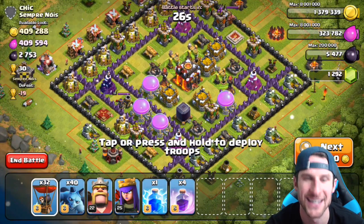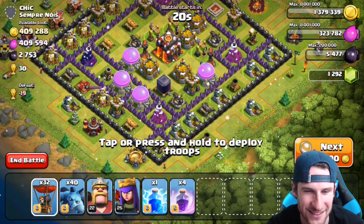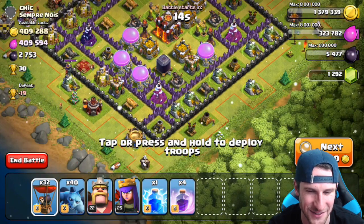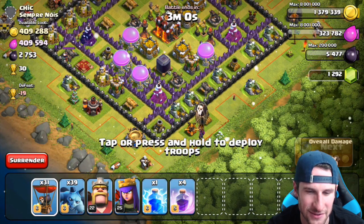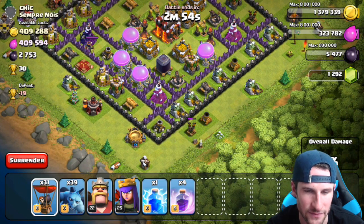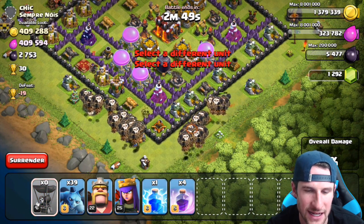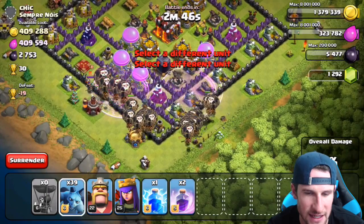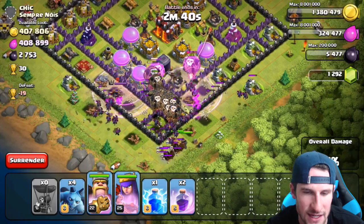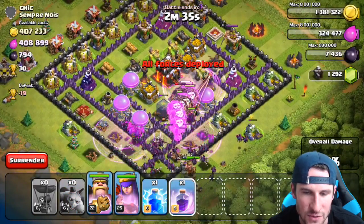Holy crap — I didn't even need to search that long, we are going after this! I honestly don't care if we get the trophies or not, because this is going to be ridiculous. We're going to take out this air defense right here quickly. We're just going to spam from down here — spam all of our balloons, drop off two rage spells, get our minions up behind, deploy our king and queen, everything's going into the center of the base.